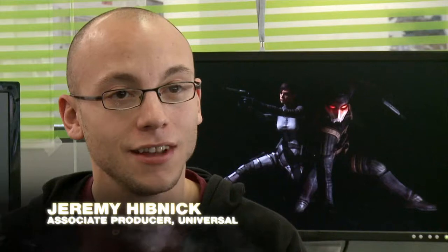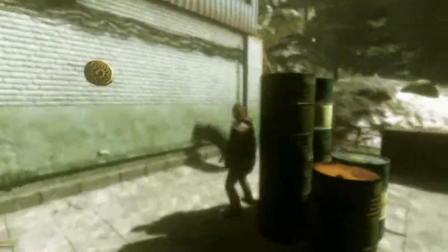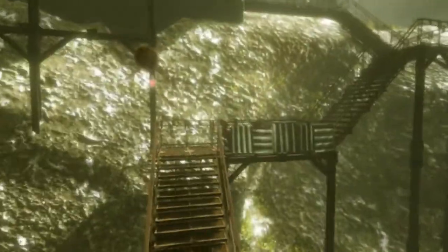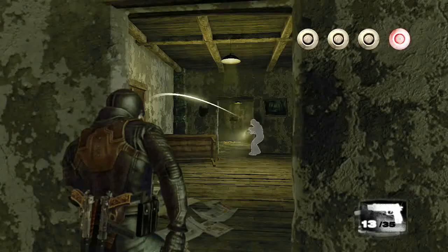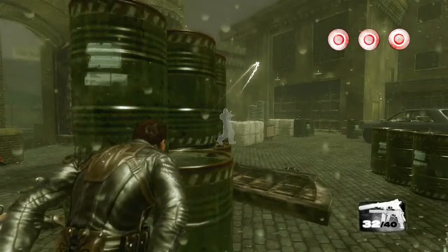We have a lot of game mechanics that someone who's a fan of the film are going to immediately recognize. The most obvious example is curved bullets — an assassin is able to curve a bullet around objects or around corners to hit their target. We've taken that mechanic and actually allowed the player to determine the curved trajectory of a bullet so that he can shoot around columns or shoot around corners.